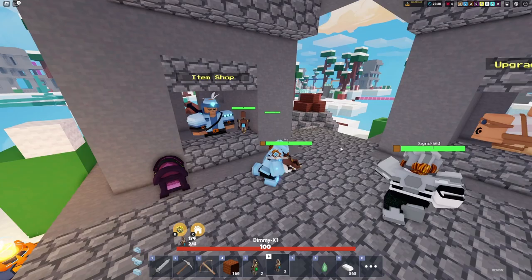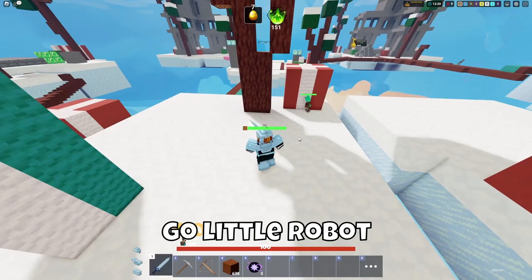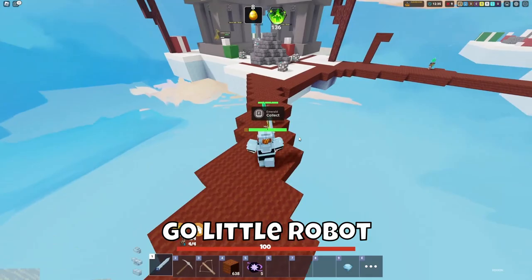Dimmy costs 50 iron and it will travel to diamond generators and bring back diamonds to your team chest. Emy will cost 1 emerald and it will travel to emerald generators and bring emeralds back to your personal chest. There is a 50% chance of duplicating resources when collecting, which means you can get tons of resources very early on.